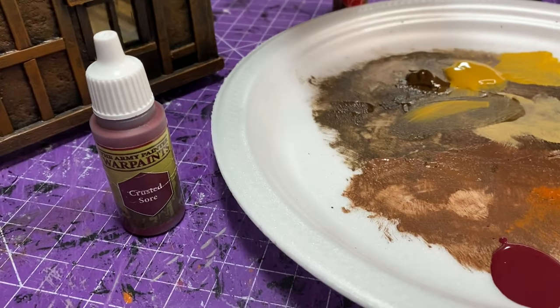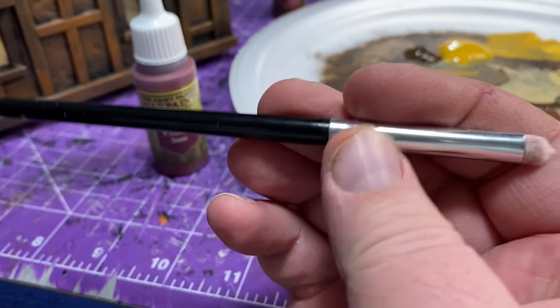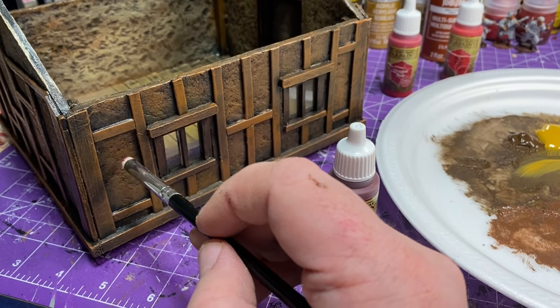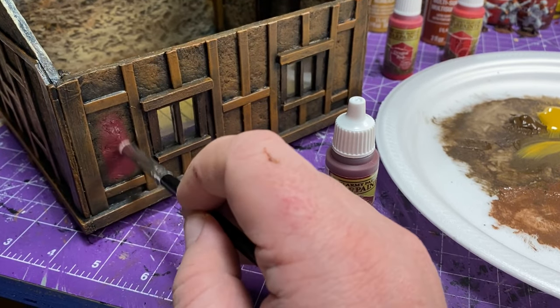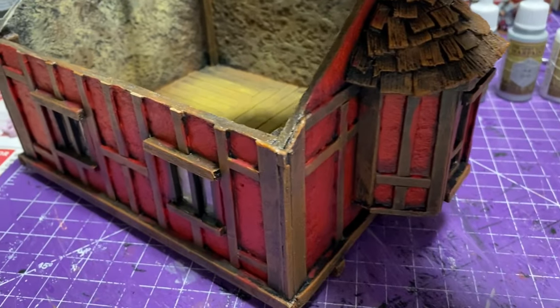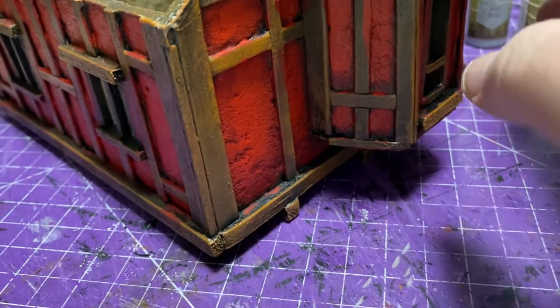Unfortunately I had to go back to the Crusted Soar, only because I used it on the base and needed to match it. But it just turned out purple when I put it on there — I think maybe it's the undertone of colors I used. I'm not overly careful when putting color in between the planks because I plan on doing colors all over the planks anyway — you're just filling into those squares. I used that small dry brush by Army Painter. After adding the two reds — Dragon Red and Pure Red — I just wanted to match the base.